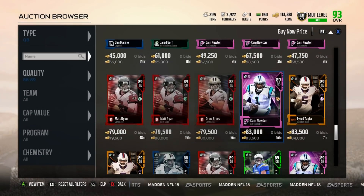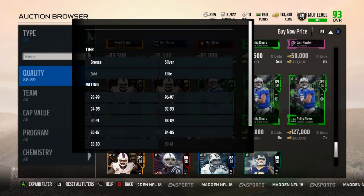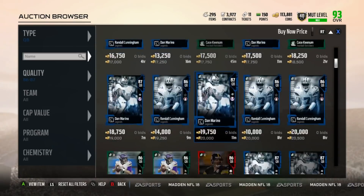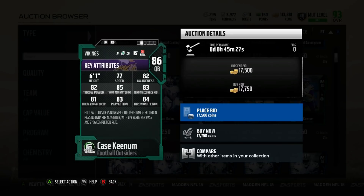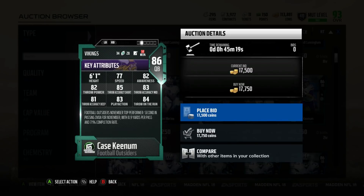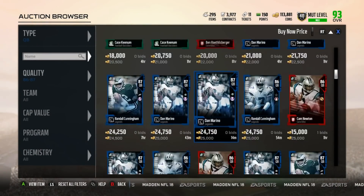Tyrod Taylor — a lot of people use him too, but the issue with him is going to be his throwing accuracy stats. His throw power is really low and his throw accuracy is also very down there. Now when it comes to a lower budget, if you don't have that many coins, we go down to a lower tier. Case Keenum is not too bad — a little bit better speed than Jared Goff but lower throw power. If you have more of a budget squad, you're not going to be going deep anyway, so Case Keenum is definitely a very nice budget type player.